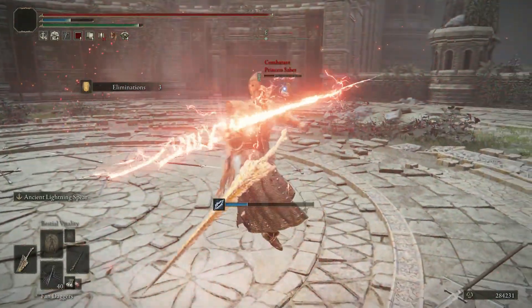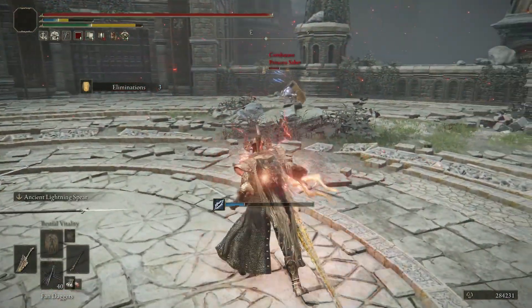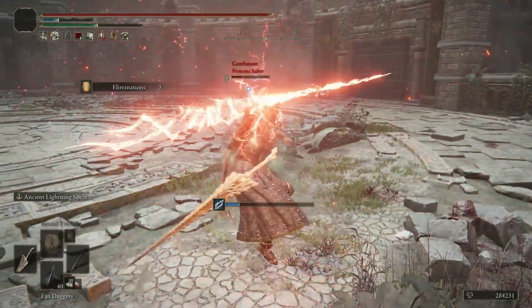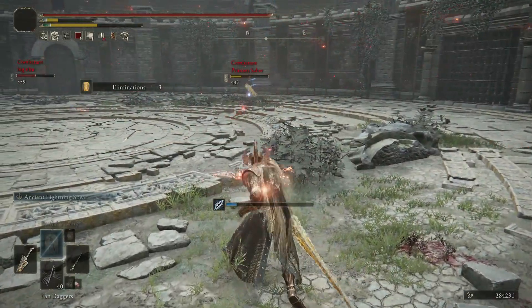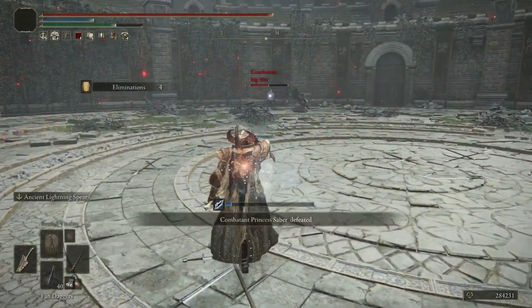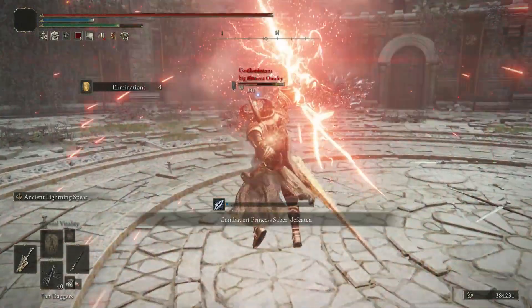Using something like the Opaline Hardtear in your Wondrous Physick to up your defenses even more might also be a wiser choice than using a damage-buffing Crystal Tear instead. And I also highly recommend the Uplifting Aromatic that you can take 10 of into the fight,